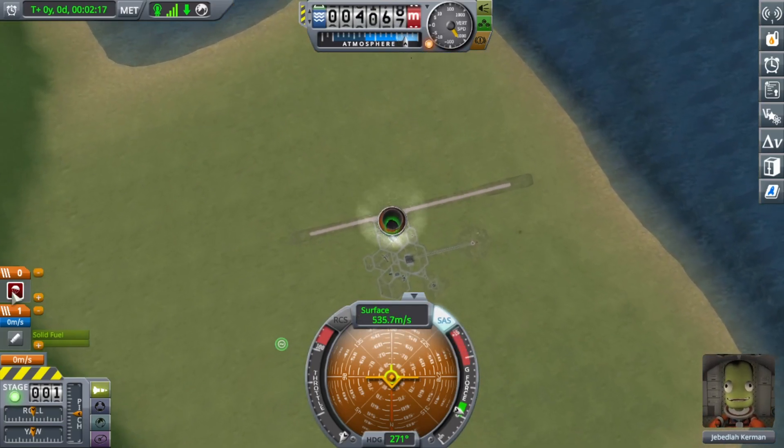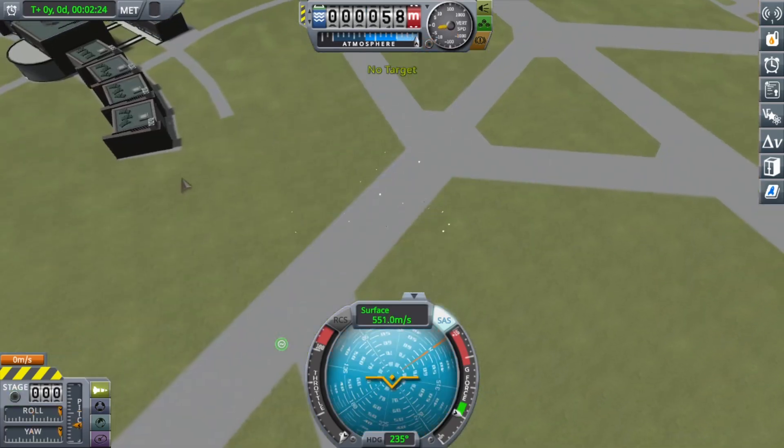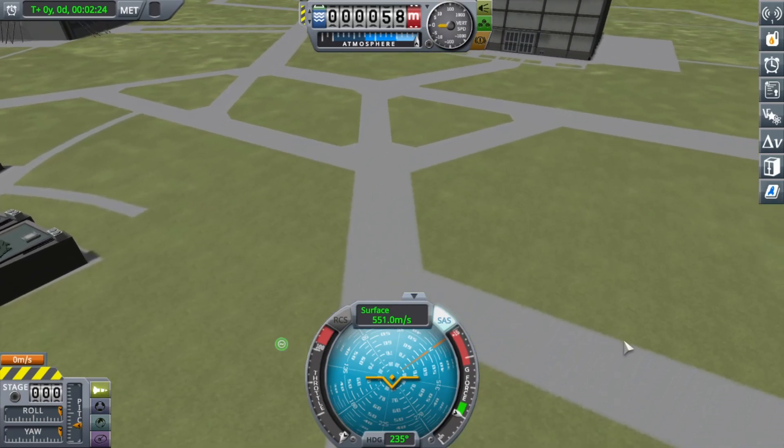I might want to open the parachute but it's red so we'll die if we do — we're falling at such an insane speed the parachute would die. Where's my parachute? Why can't I open it yet? It's red — this is not good, I'm dead! I should have opened it a long time ago. We killed Jebediah — I think he's fine though.